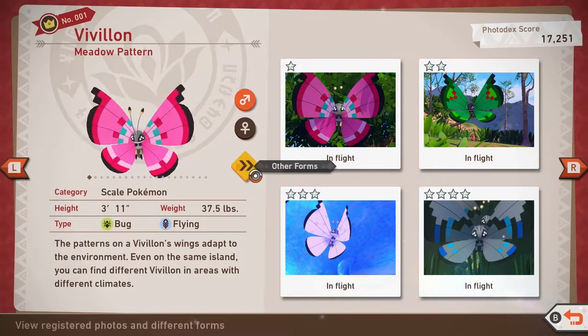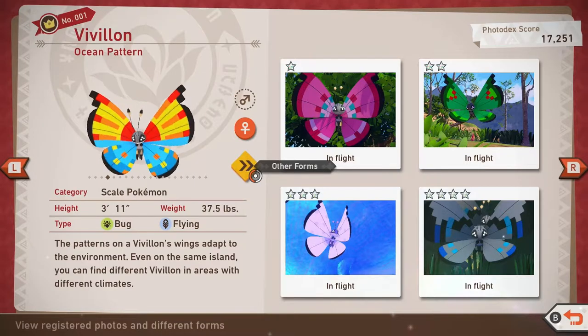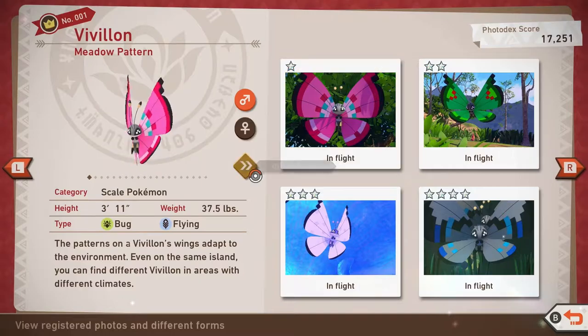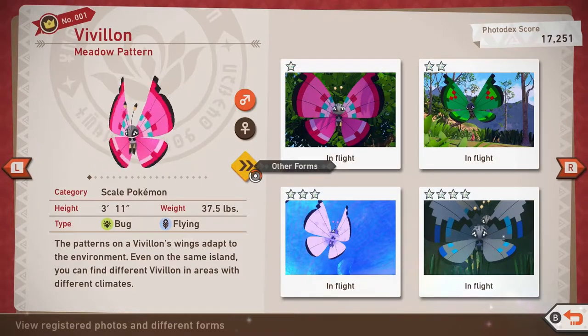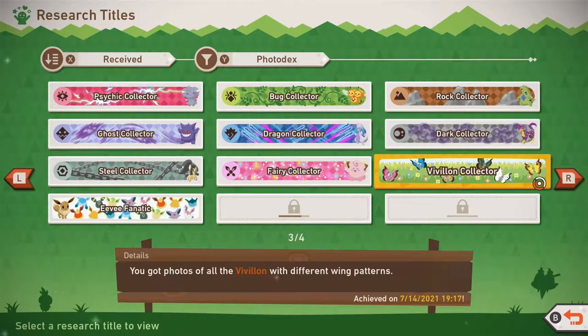If you want a list of all the patterns, they'll be in the description below. As always, I'll have timestamps to each and every section. To add a pattern to the Photodex, you do not need to submit a photo — all you have to do is take a photo of the pattern and it'll be added. Once you take a picture of all 20, you'll unlock the title Vivillon Collector.